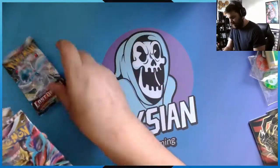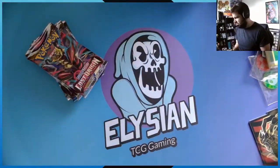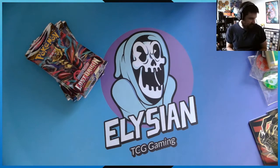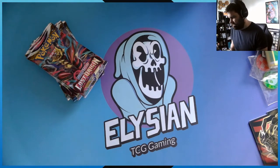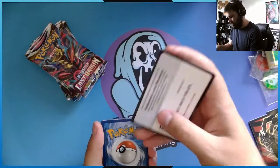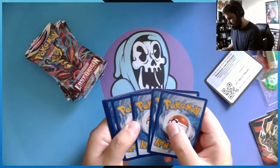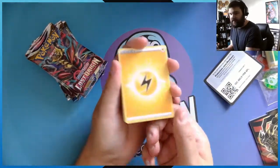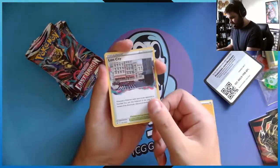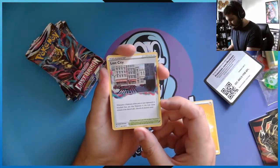Let's start off with Shiny Galvantula — actually don't know where my pack-opening scissors are. Let's see if I remember how to do this. Oh yeah, here's a code card for you online players.